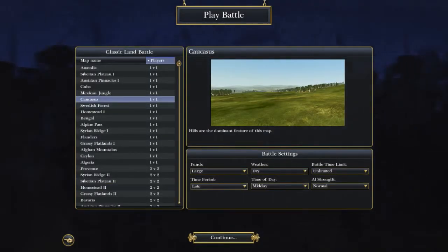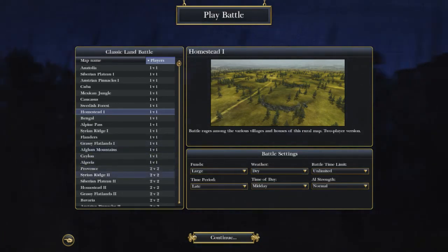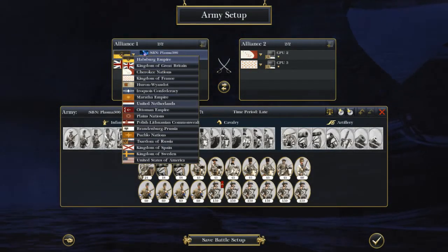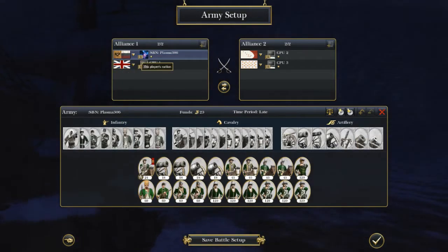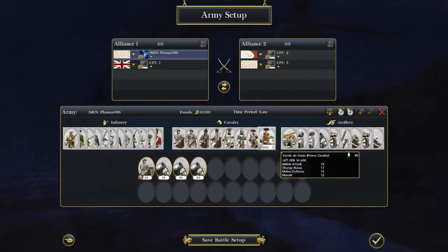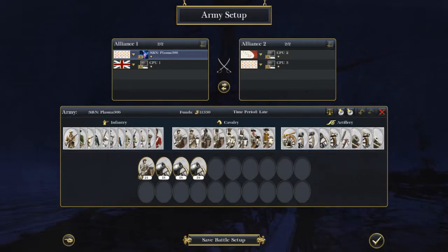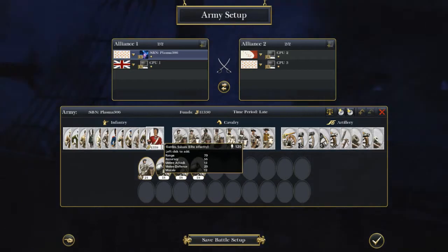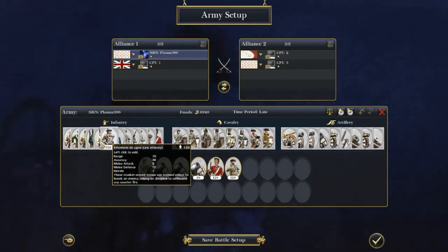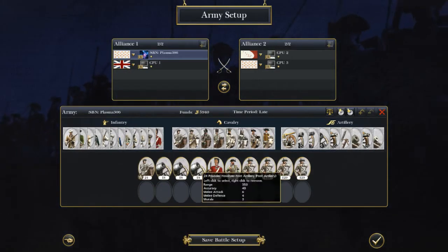Now, if we're talking a more rugged map — like Homestead with all the knolls and hills, or maybe the Syrian Ridge — you are going to want to take a different army. For Syrian Ridge specifically, you're going to want all howitzers, because Syrian Ridge has a big ridge in the middle and you're going to want to be able to fire over that. So you're probably going to want to bring all howitzers.